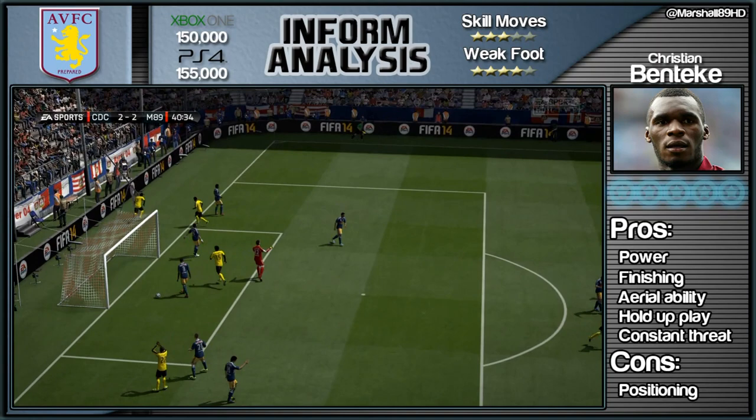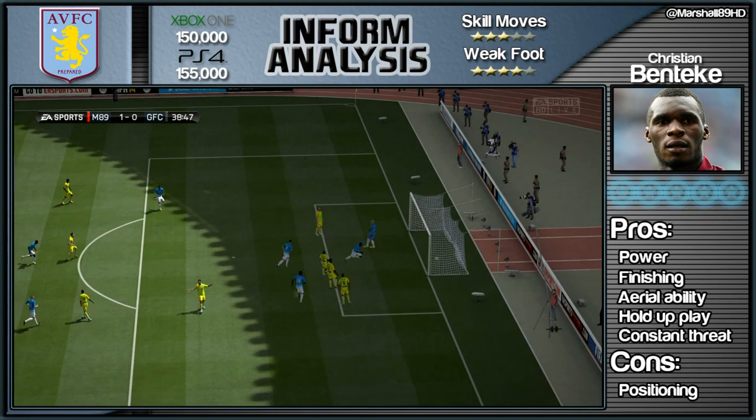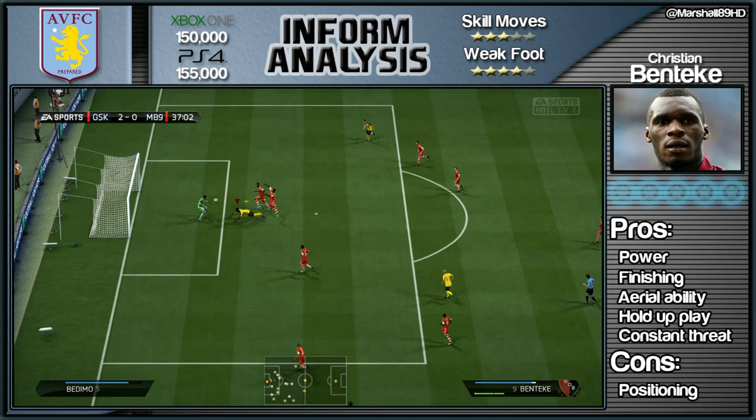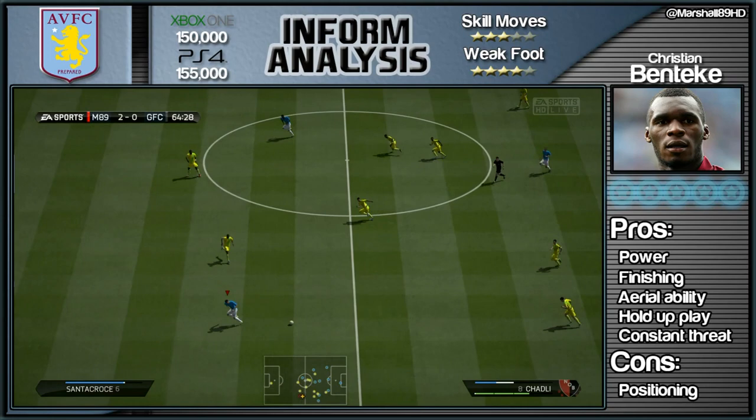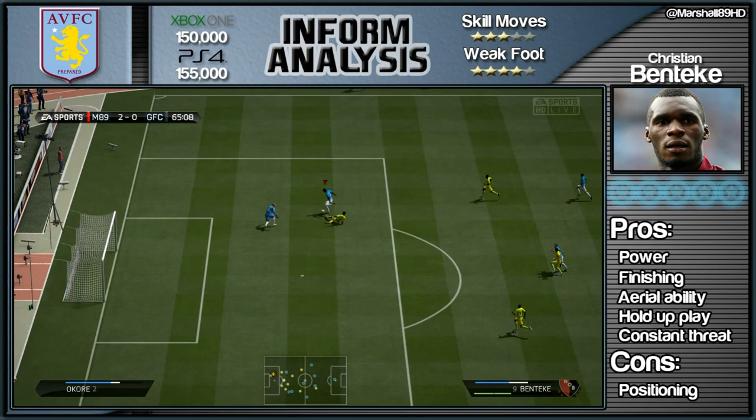As you see, a very sweaty goal there from myself — I needed that in the game to pull level. Apart from his power, you've got finishing, which you've already seen him score multiple goals. His aerial ability — that cross comes into the box, he beats everyone to the ball and powers his header into the back of the net. Hold-up play: his aerial ability and strength both come into that. You can win headers, knock it down for your midfielders to run onto, through balls for your midfielders, and just ultimately being a constant threat in the game.